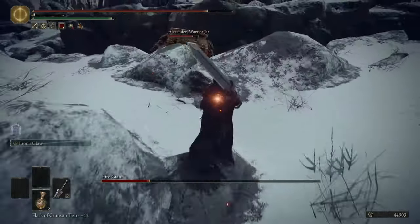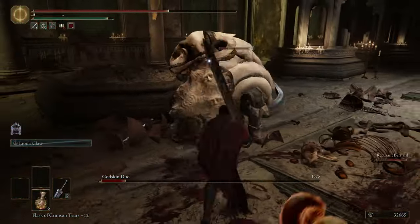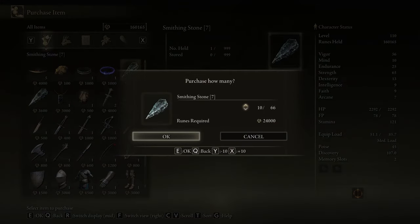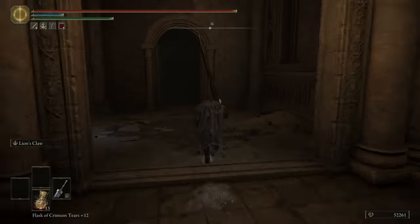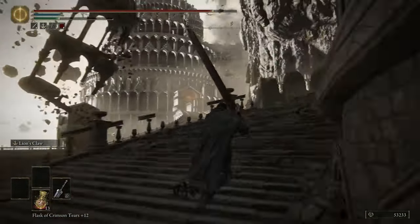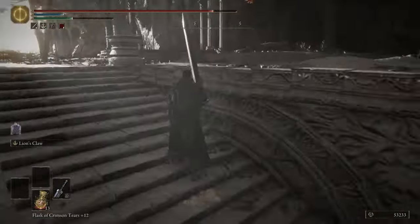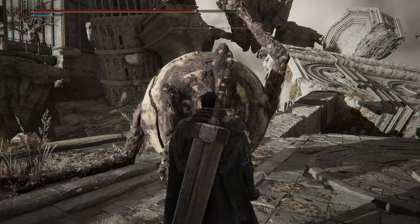There's nothing else we can do, so we fight the Fire Giant, burn the Erdtree, and make our way through Farum Azula and fight the Godskin Duo. I use Bernahl's help — alternatively you can do it alone or with Sleeping Pots or something else. We bring the Bell Bearing to the Twin Maiden Husks in the Roundtable Hold and buy the missing Smithing Stones 7 and 8 as well as 2 Stone Sword Keys. Then upgrade your weapon to the maximum of plus 25 and return to the Dragon Temple Altar and follow this route to find the Golden Seed and Alexander's last location. Fight Alexander and get his Shard as a Talisman.